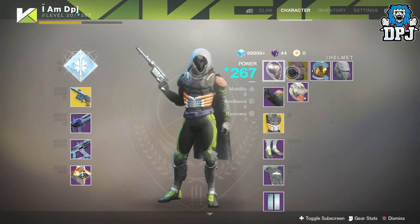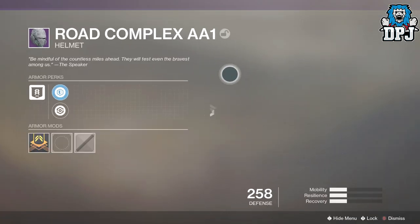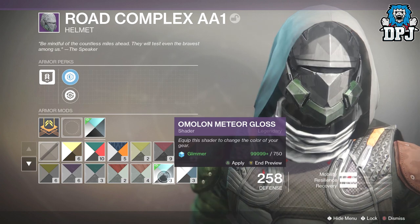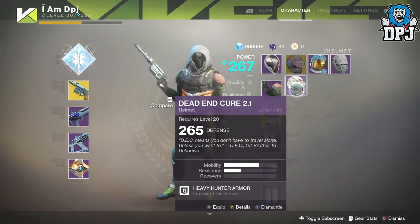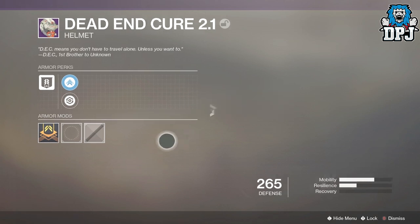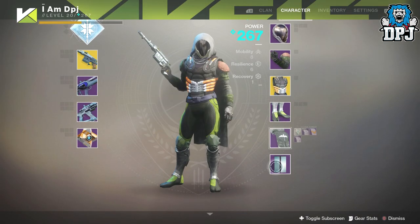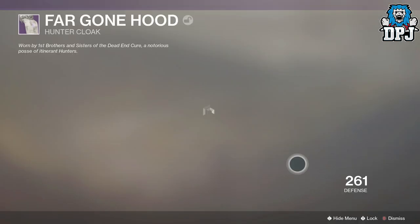What else did we get? We got a couple of helmets — 265 and 265. Let's quickly have a look at these when they load up. That actually looks quite good, I like the look of that — badass. And we got this one right here, Dead End Cure 2.1. Not too keen on that to be honest. We got a cloak as well — same one I already have, and I hate it.